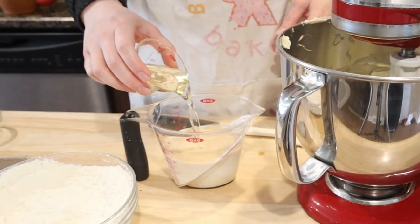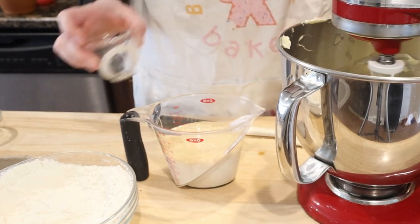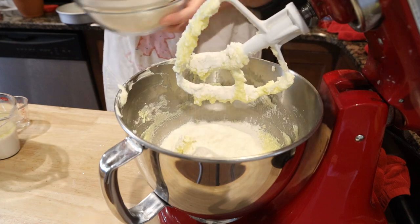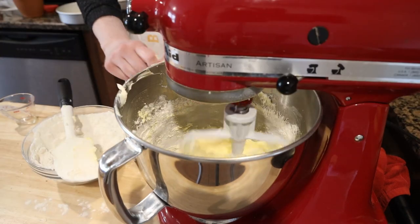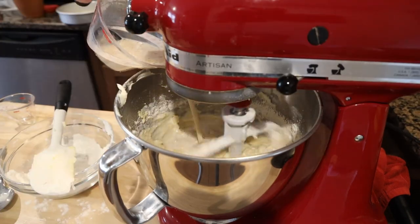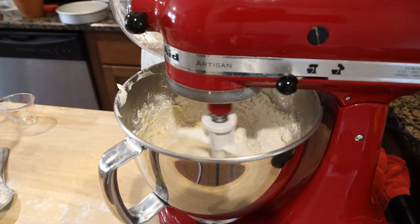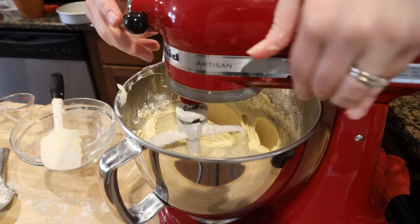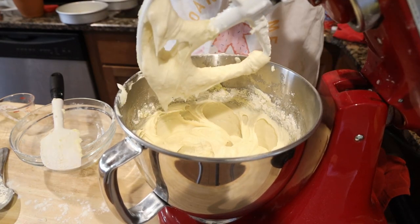Add one tablespoon of vanilla extract, two ounces of oil to eight ounces of room temperature milk. Add the flour mixture in four parts — start with flour and after it's incorporated, add a third of the milk mixture. Continue doing this until all your flour and milk are done and you should end with flour. Mix for 10 more seconds once everything's been incorporated, but don't over mix it.